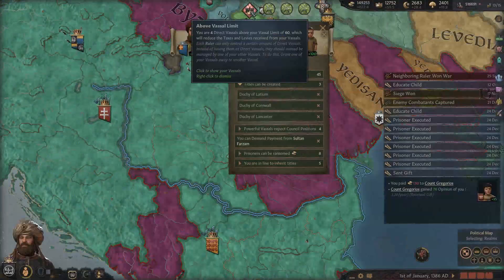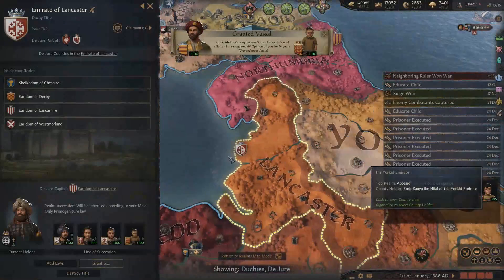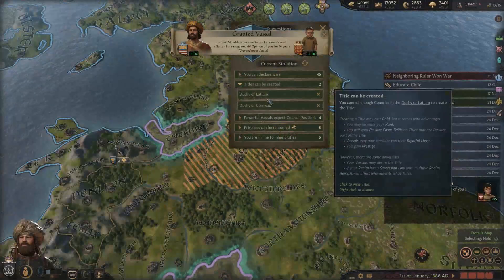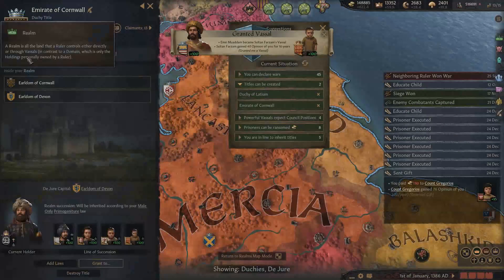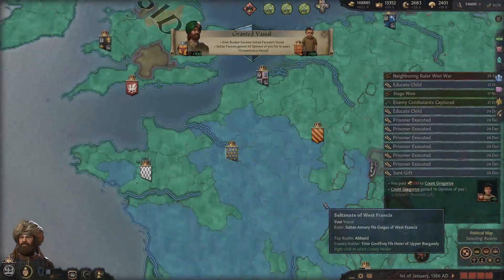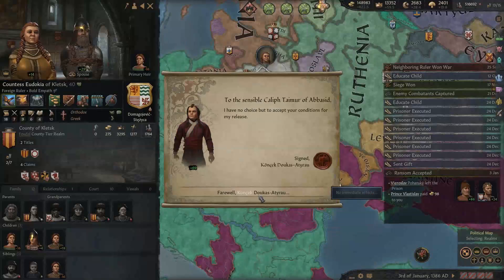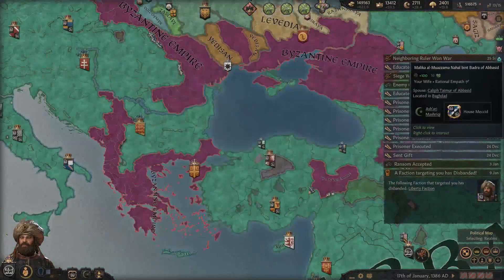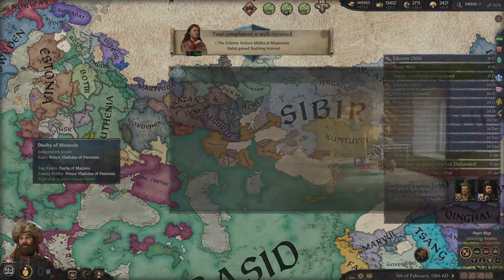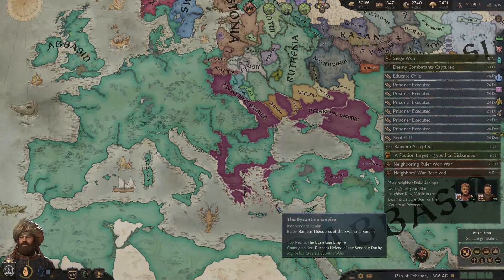That helps us with our vassal limit. I'll complete these two duchies in England - the Duchy of Lancaster and the Duchy of Cornwall - and give them to whoever makes sense, somebody already landed there. There are still four above the vassal limit, same as before the war for Bulgaria. We're out of duchy and kingdom tier casus bellis against the Byzantines. My cousin Mina is always causing trouble. I think it might be advisable right now to just chill out a bit, and we have a truce anyway.